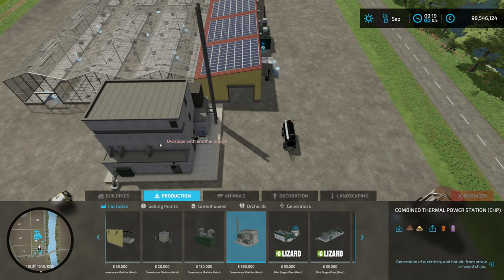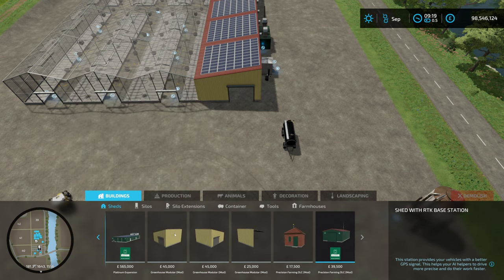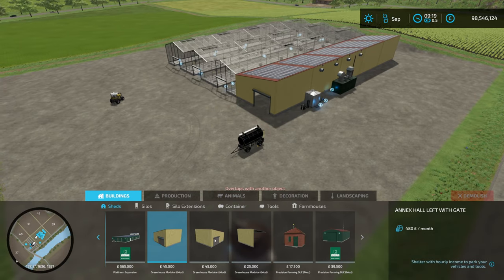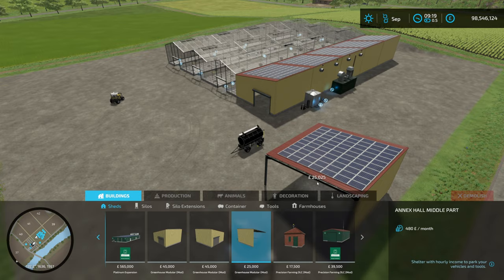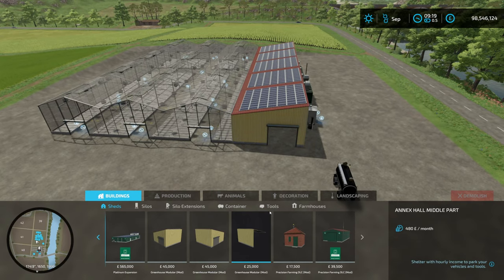The combined thermal power station doesn't seem to generate enough heat for the cost to run a big greenhouse — you'd probably need multiples of those. Under buildings and sheds, we've got end pieces that close out your construction and a middle piece as well. These generate a little bit of income per month from the solar panels, though the elements that have productions in them do not — those solar panels are just visual.